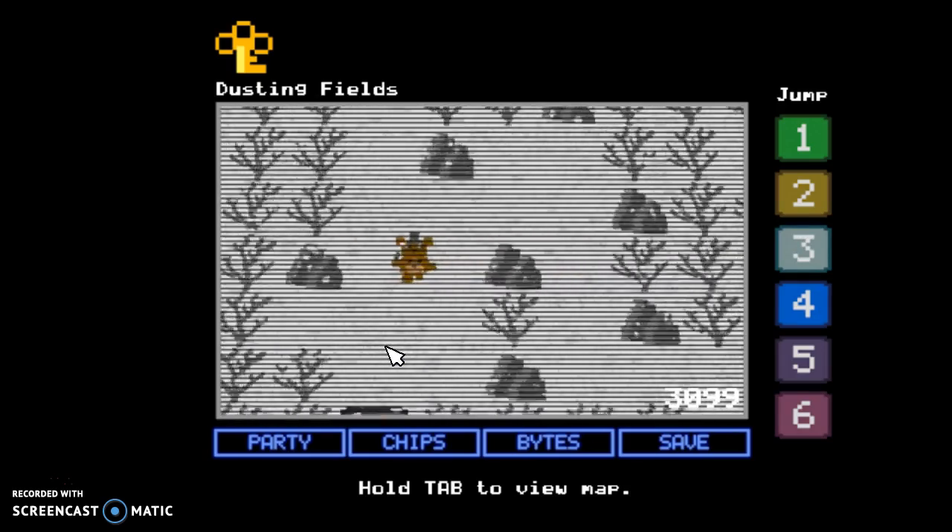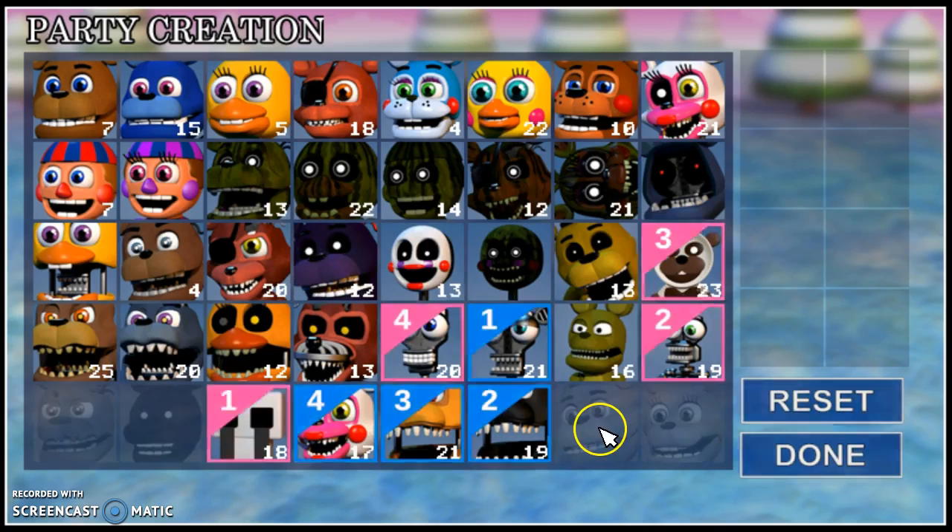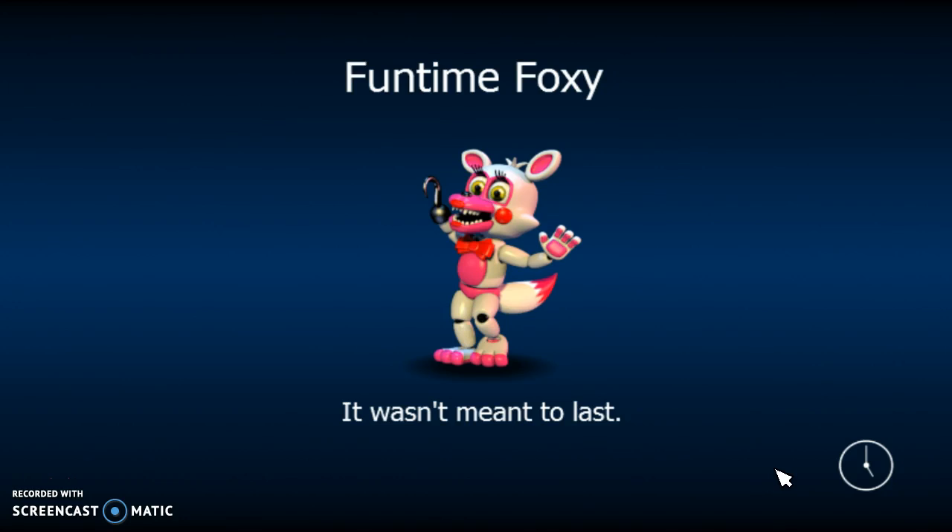This guy called Snow Cone is a really hard boss, so I suggest you get ready. Equip who you want. These are the guys I'm missing: Fredbear, Spring Bonnie, Shadow Bonnie, and Sprecher. I have everyone else. Equip your strongest characters and get right into it. You may lose to him a couple of times, but you'll eventually win if your guys are high enough level.